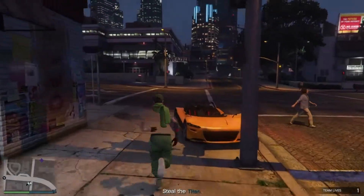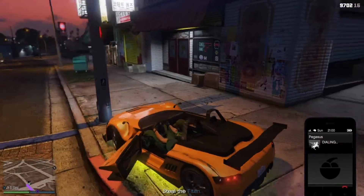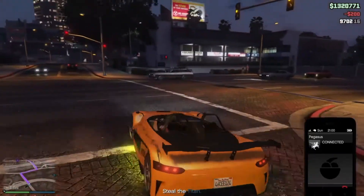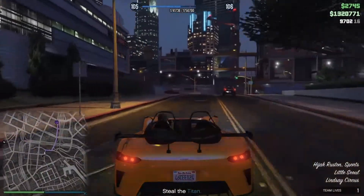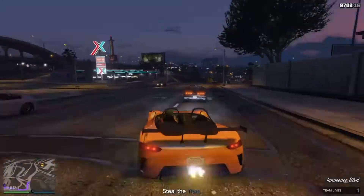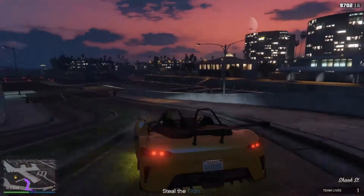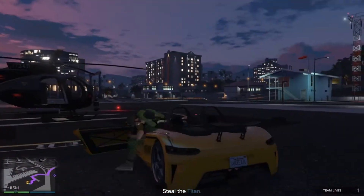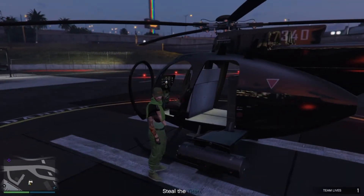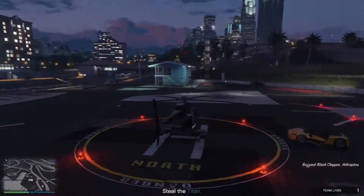Now call for a helicopter from Pegasus. You don't have to wait for the Mule — I'm just waiting here. Once you get inside the helicopter, make sure you have the outfit with the duffel bag on. Then fly up to find a high-enough altitude for the parachute.